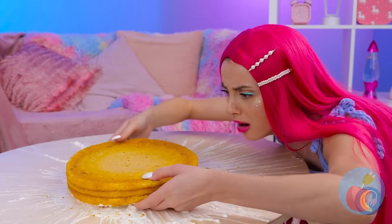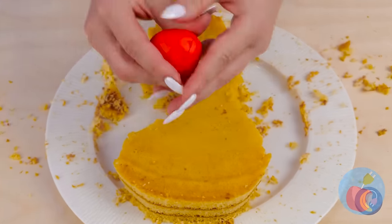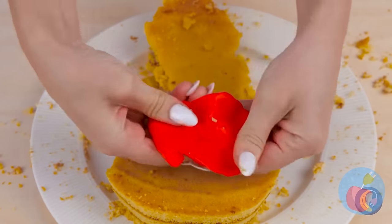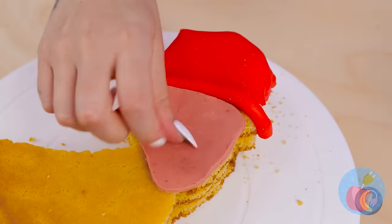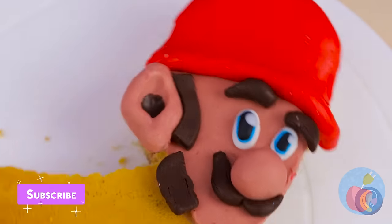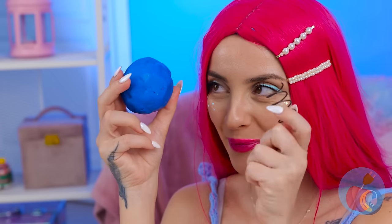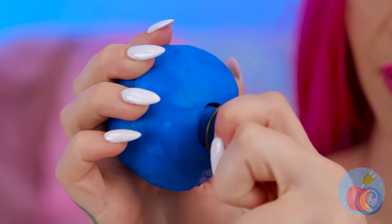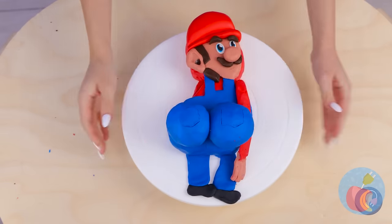A round cake? Oh please, we can do better than that. Cut out a shape like so and add a fondant hat, and maybe a few more final touches. Look, it's-a me, Mario! But we're not finished yet — Mario's ready to get his groove on!